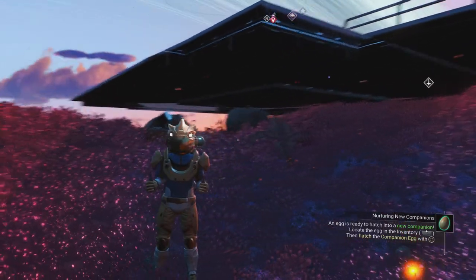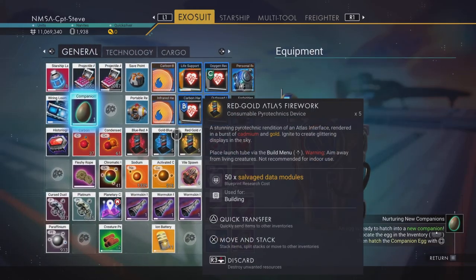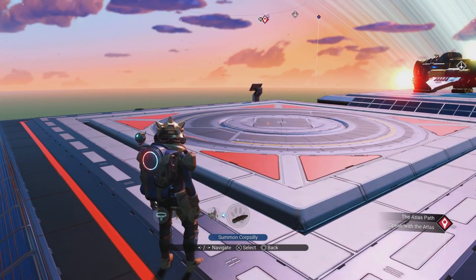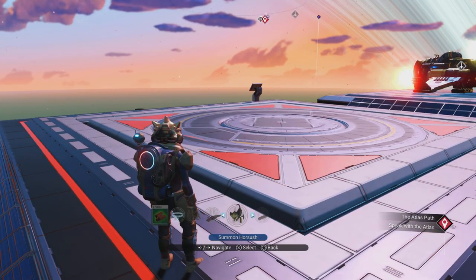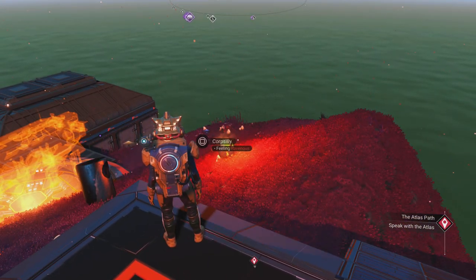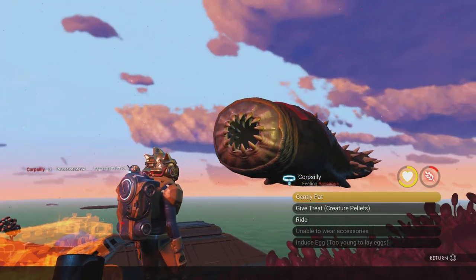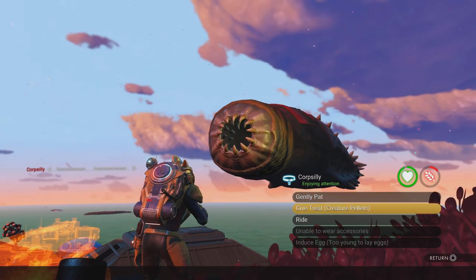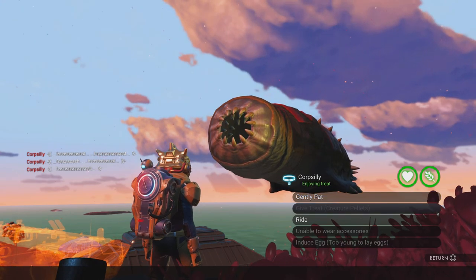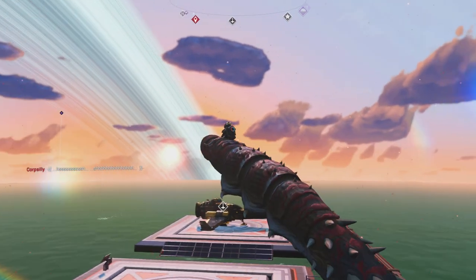Whose base is this? There we go — Dr. Nicket, your base has been showcased in one of my videos! It's mainly landing pads but it serves the needs. Let's hatch this egg! It doesn't look like a very big egg. After you mutate it, it's kind of locked to a certain size. I have seen people flying around on massive worms — I don't know how they're pulling that off.